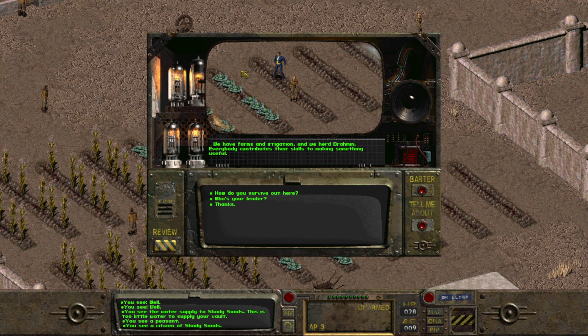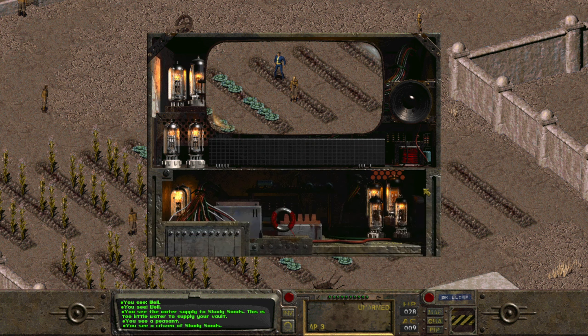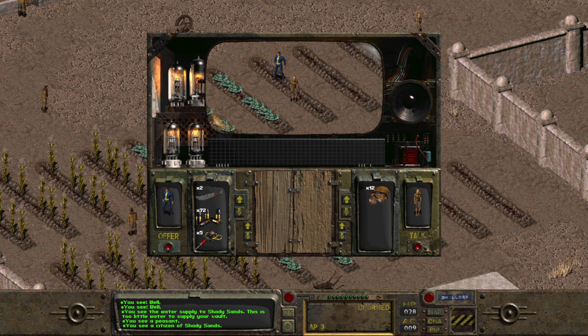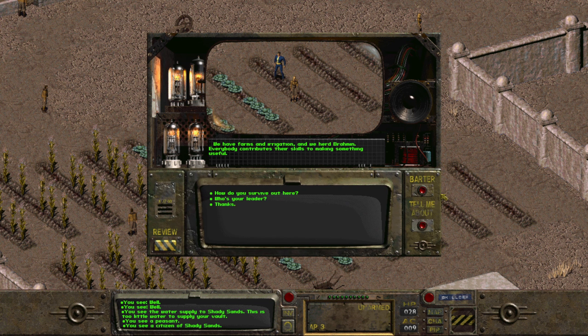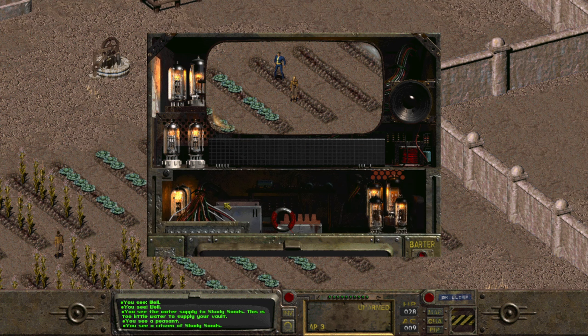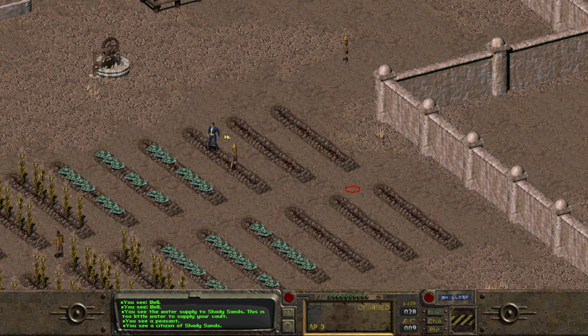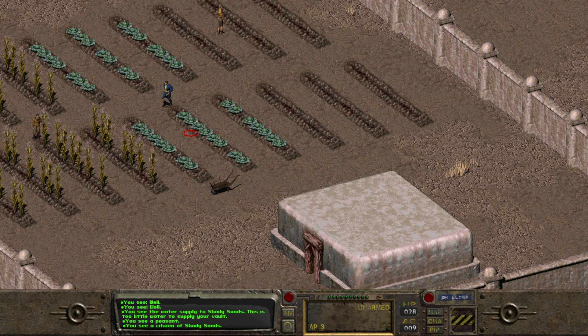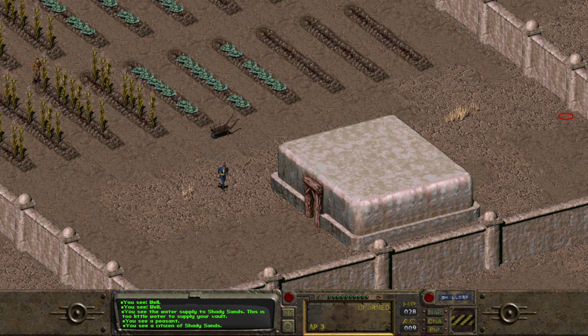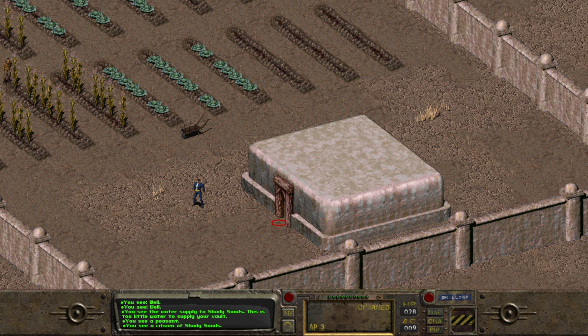Everyone contributes their skills to making something useful. We know Aradash is the leader. Anything to barter with? Just some bottle caps — we've still only got the few we have. Thank you very much, kind lady, for talking to us. Just be careful not to stomp their crops, Bob — I don't think that'll go down too well, just call it a guess.